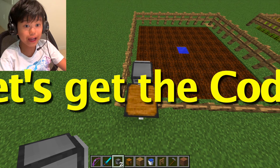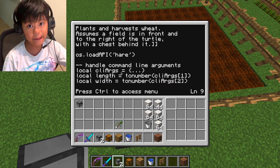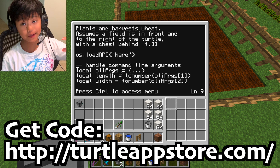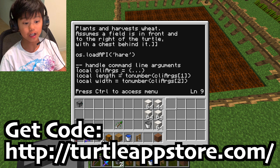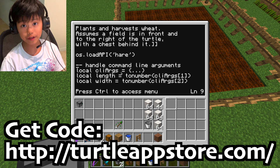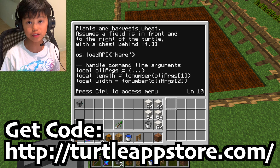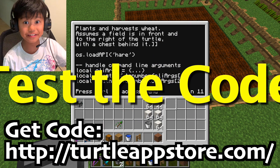Now let's get into the actual code itself. There are two codes you need for this program: one called 'hail' and one called 'farmly'. In the description there will be a link on how to get the mod, and in that mod you can type the entire thing down like I did, or you can download it if you just want to be cheaty — because not many people will want to type the whole thing when doing survival.